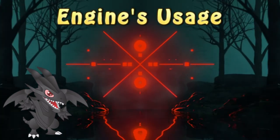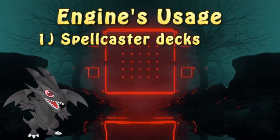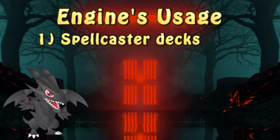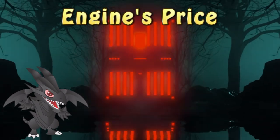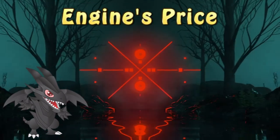Since the engine requires the use of a spellcaster deck monster, I recommend it be used in a spellcaster deck. Something like Dogmatica, maybe fortunately the Wind Witches. The engine is also on the cheaper side, with Restage being the most expensive card due to having only one printing.